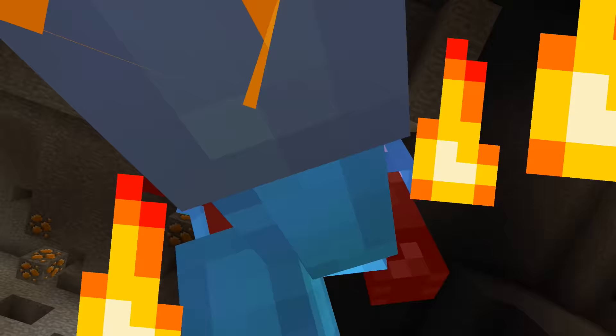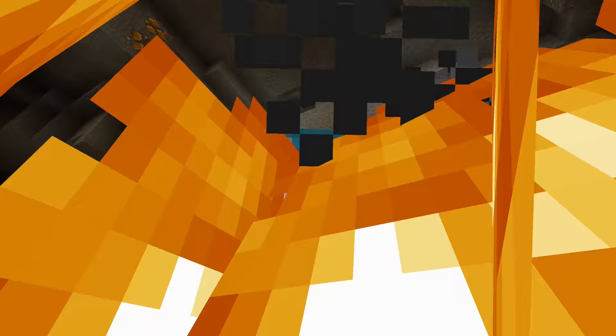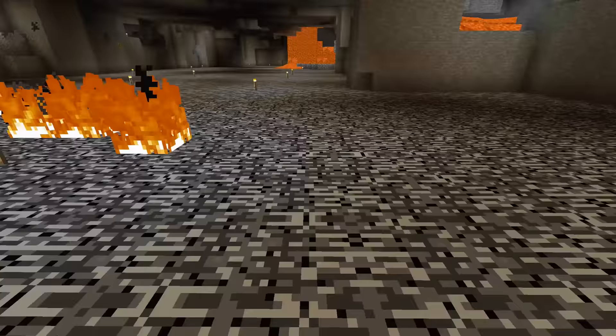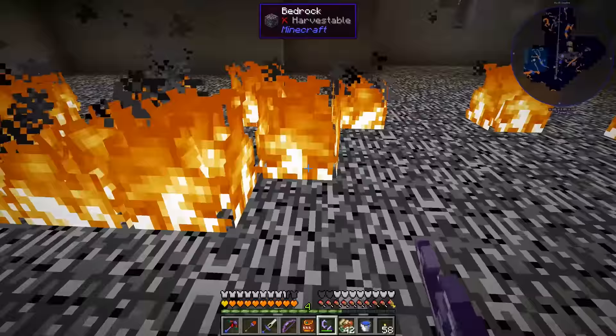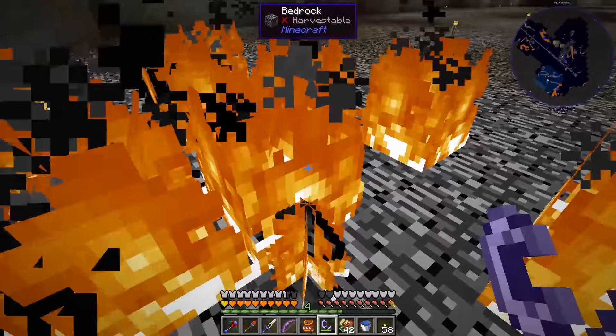Welcome back to another episode. We're down at bedrock level placing fires around because we're going to be trying to collect some infinity dust. The way infinity dust works is you light bedrock on fire, and as the fire goes out, there's a sound — that means it's working.